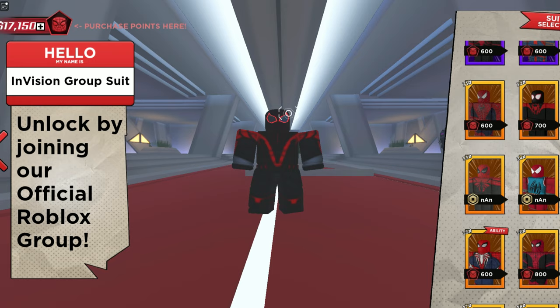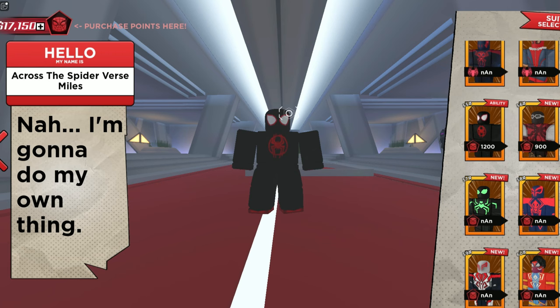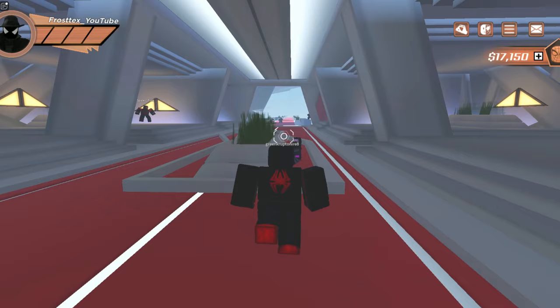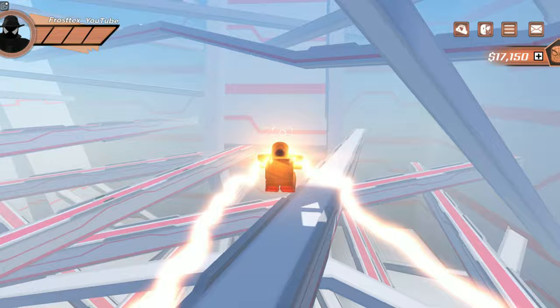First things first, in order to become the anomaly you have to have at least 1200 points. You're going to need the Spider-Man Across the Spider-Verse Miles suit, and it costs exactly 1200 spider points. Getting spider points is not that hard, especially since they added a new car chase update where you can get 2000 spider points with just one mission.